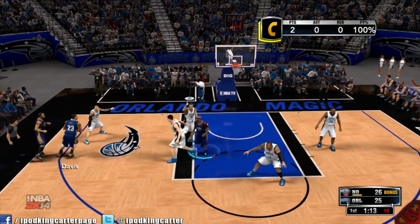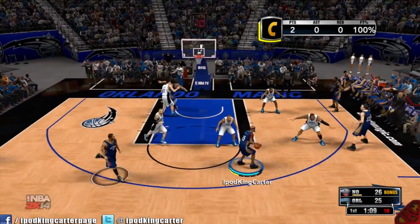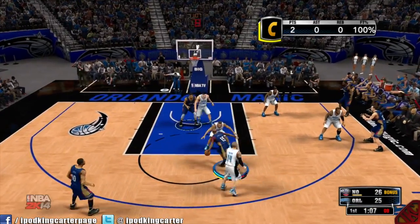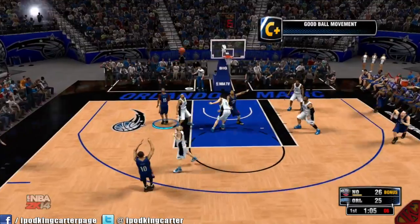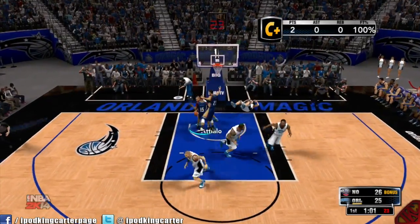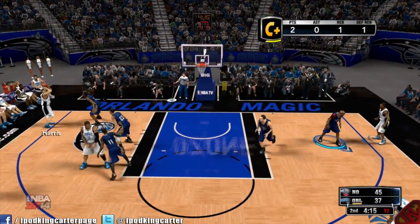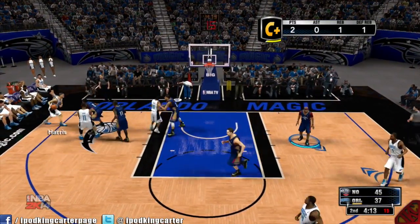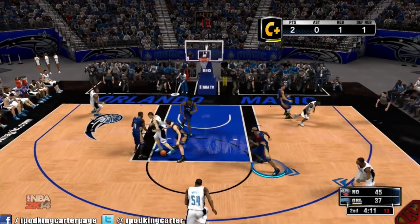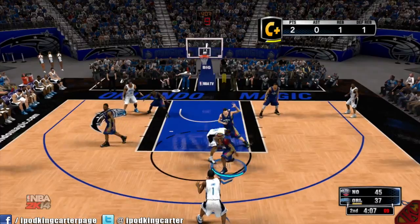The computer AI still does not shoot the ball when they're open. You expect somebody to shoot when you pass it to them. Gordon got an open shot and didn't take it, then decided to take a longer three-point shot after I passed it to him the second time. When you pass to somebody on your team they should automatically shoot when open — if there's more than three feet between you and the defender, shoot it.